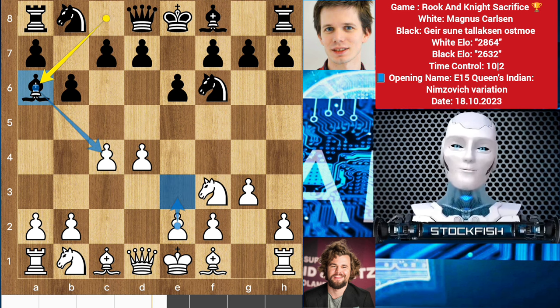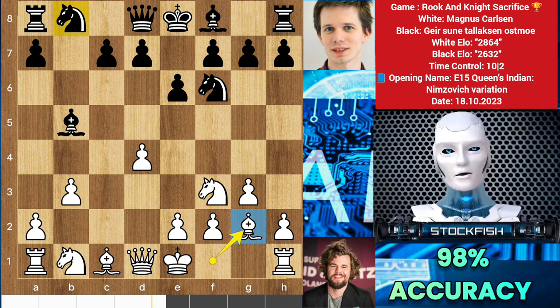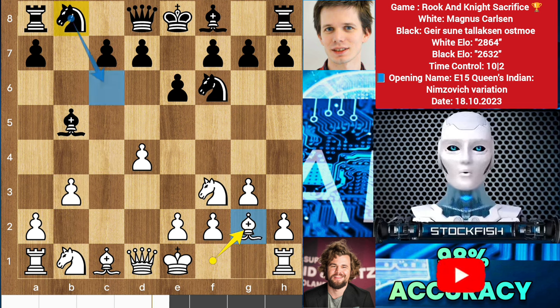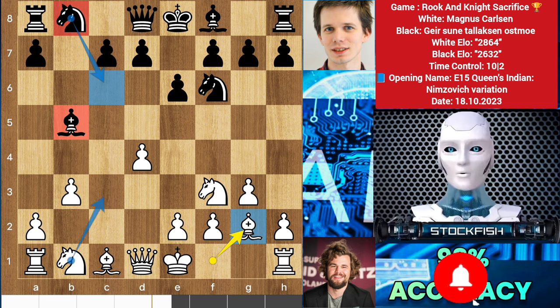Attacking the pawn — e3 would weaken the light squares, so we have b3, b5, takes, takes, bishop to g2. Here you can think of playing knight c6, but the bishop is unprotected there, so the knight can develop with a tempo.